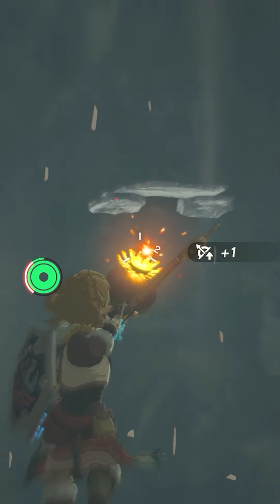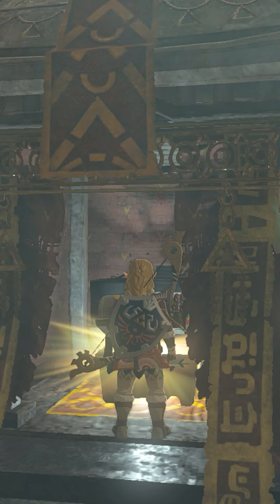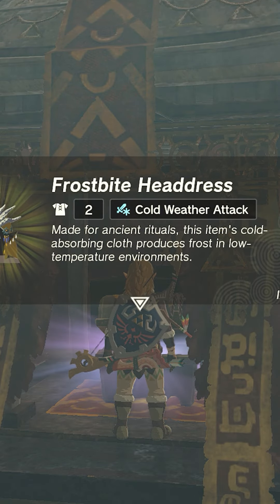There you will see a wall blocked off by boulders. Shoot them down with a bomb arrow, head inside, and open the chest containing the frostbite headdress.